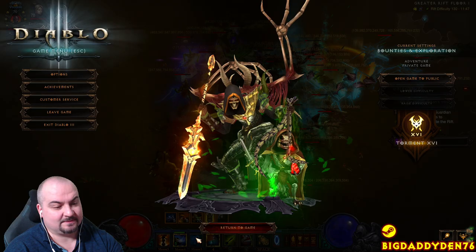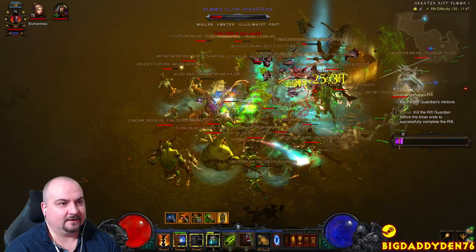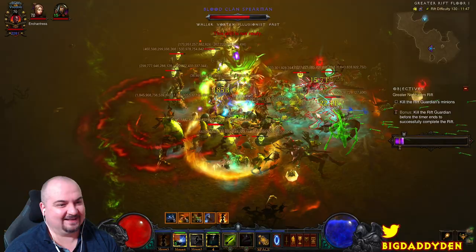Hit Spirit Walk and it procs Shuriken's Triumph mojo — that does your big damage rotation. Now watch the damage on the elite packs while we're in Spirit Walk. That's insane, that's really good damage.